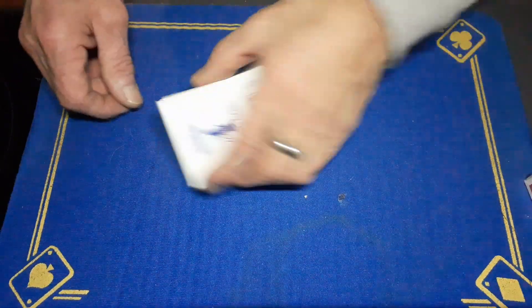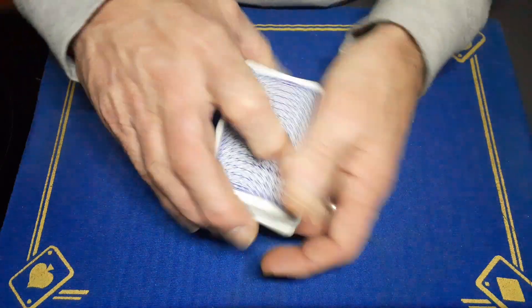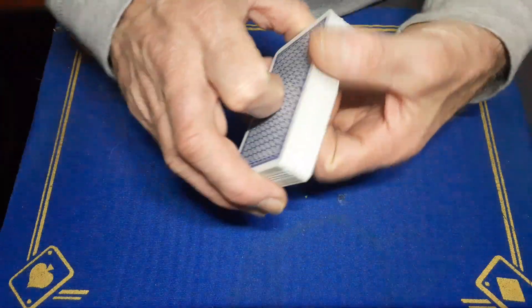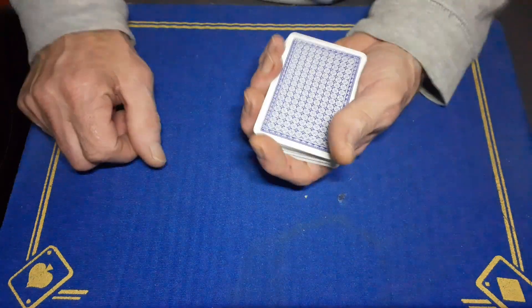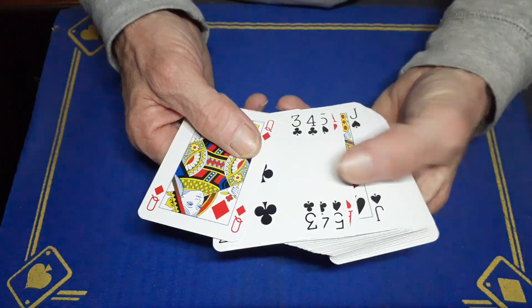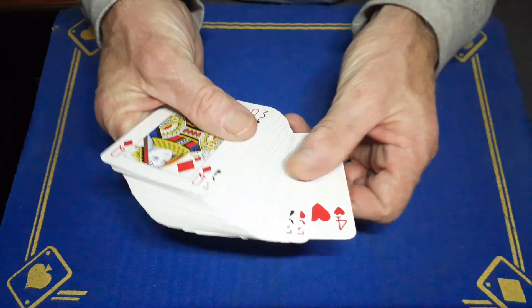Gaffed is back with the explanation to all four cards match. You do need to make sure this is a full and proper deck. All you're going to do is get your spectator to shuffle. When they're done shuffling, you'll take the cards back holding them like this, but you won't traditionally go from the bottom — you'll go from the top. As you take the cards back, you're going to note the top card.